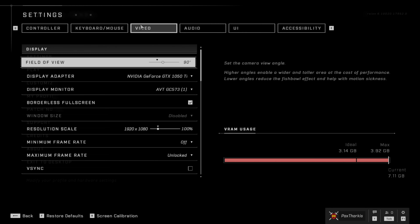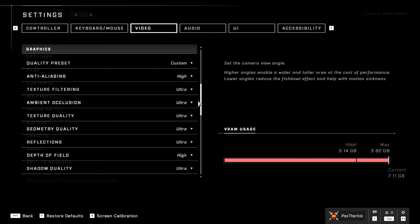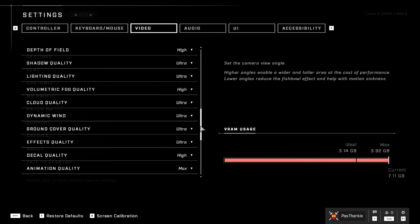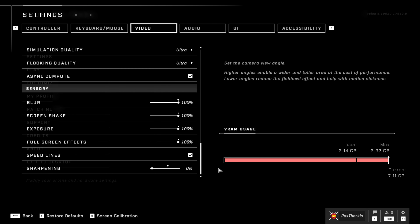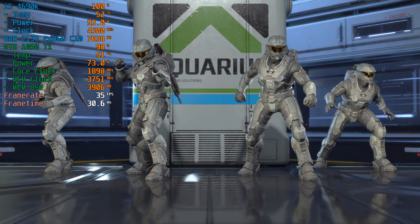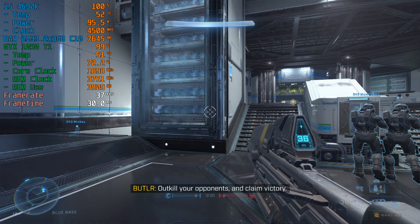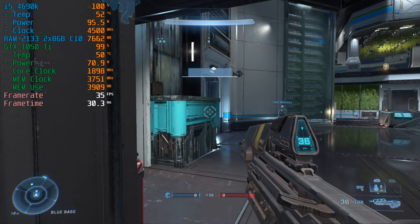Welcome back to Hardly Tech. Today we'll be checking out Halo Infinite. Here are the in-game settings that I used at the beginning — everything was maxed out at 1080p on the i5-4690K with 16GB of DDR3 memory running at 2133MHz and a GTX 1050 Ti set at 100% power limit and not overclocked.